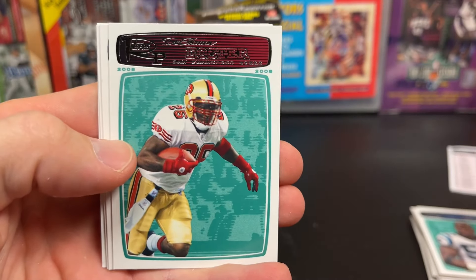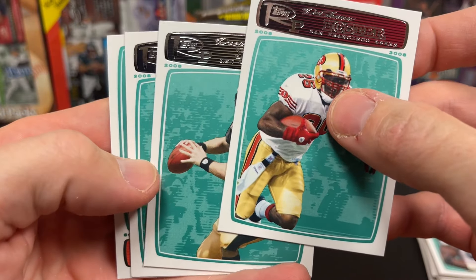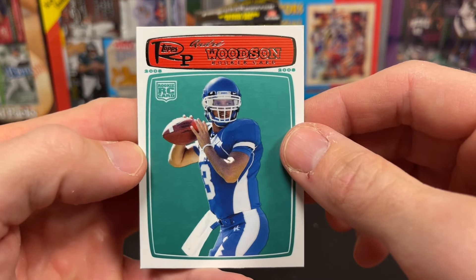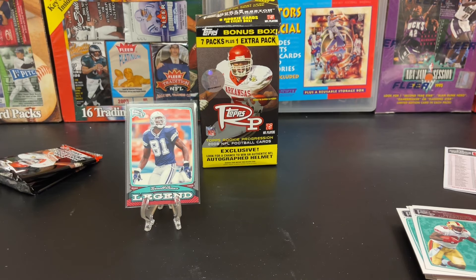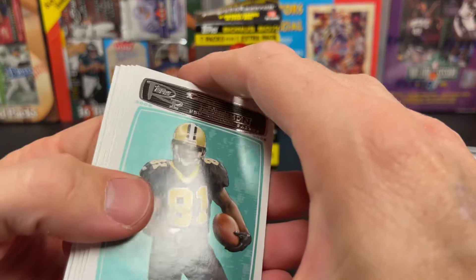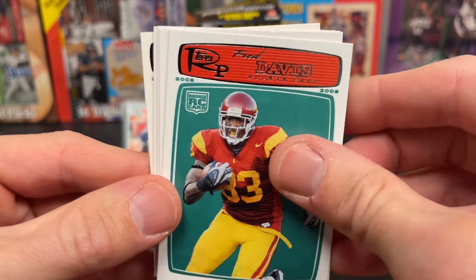Douglas. Brees. Dory Holt. Woodson. You know, we had a streak of a couple of boxes that we hit pretty good that we posted, so you got to have some blasters where you don't hit — the odds have to work out that way. There's a thicker card, so Fred Davis.